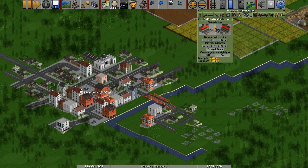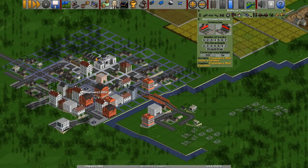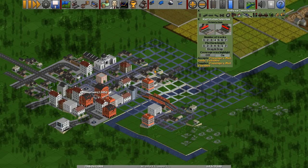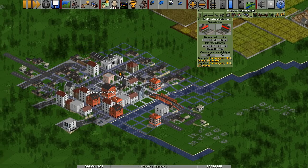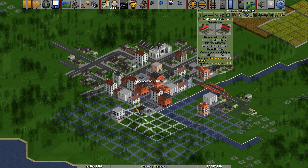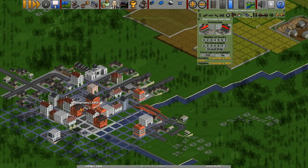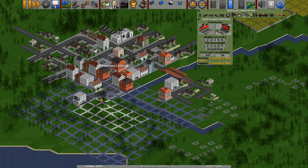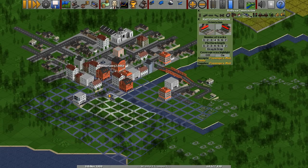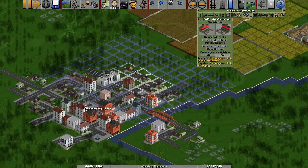That means there's going to be a lot of passengers available if we want to put in a railway station. When we talked about laying in stations, we talked about the catchment area — this purpley-bluey colour. You can see as I move it over the area it accepts various different things; there's a bank up here, we'll talk about valuables later. You really just want to maximise the amount of buildings and get the larger buildings under that catchment area. That is why I look in the towns directory to find a big town to start.